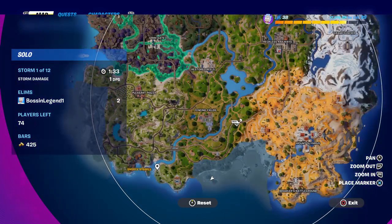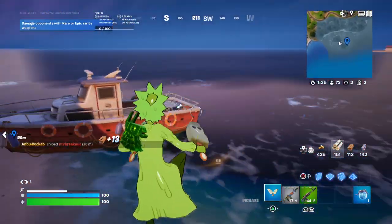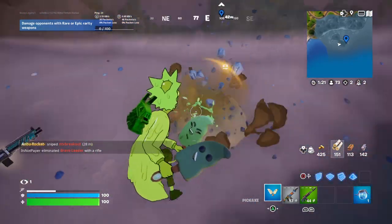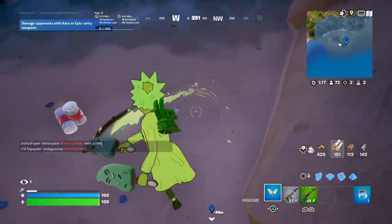So first, here it is — right here, behind Fencing Fields. It has a trap, a fishing spot, and a launch pad where it can go away from the slip. Very deadly. And if that doesn't spawn there, it's one of the spawns right here.